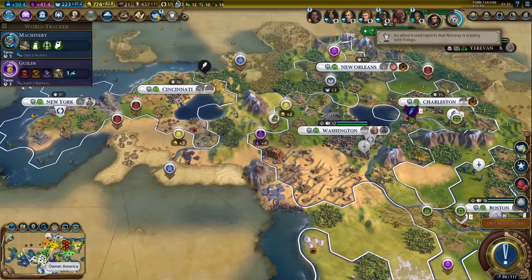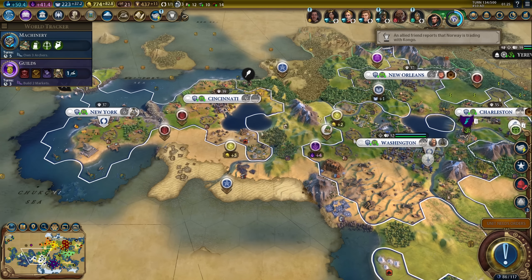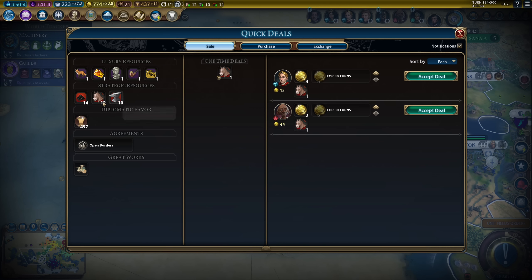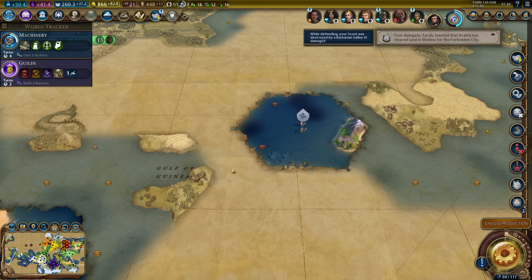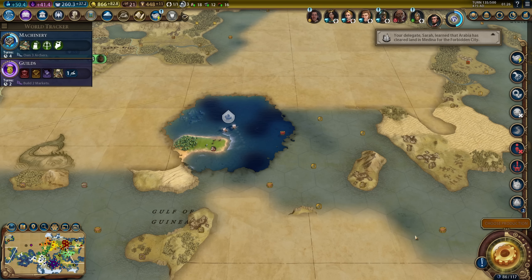Now we can get started on machinery. I'll get the archer in two turns, which is just about right. I'm still waiting for more trade route capacity - as soon as I get it, I'll be sending a trader from New York. Sell more horses, obviously. And yep, I lost that scout. He did his job; there's not that much left to explore in this area.